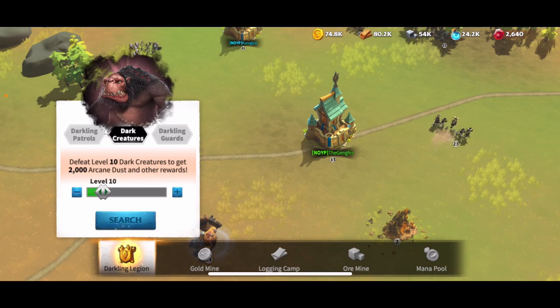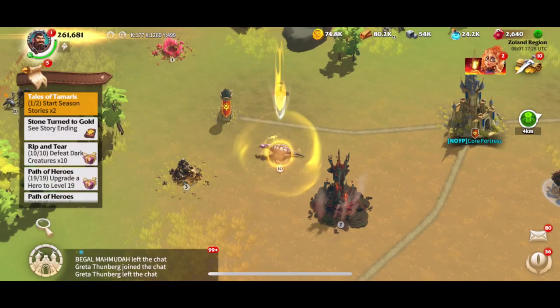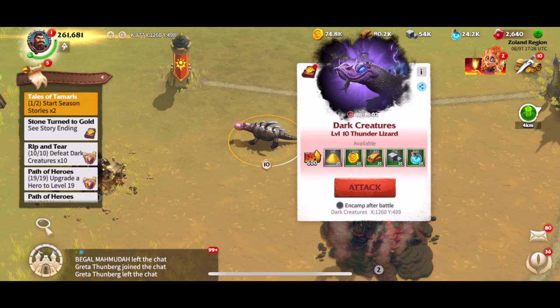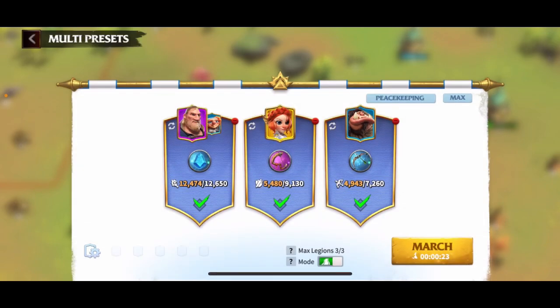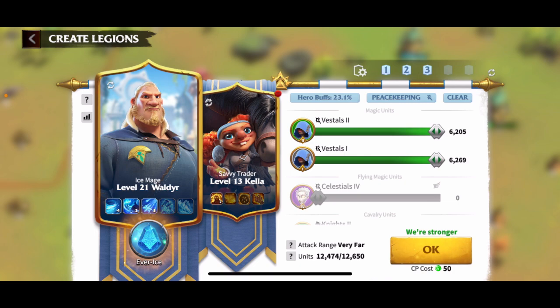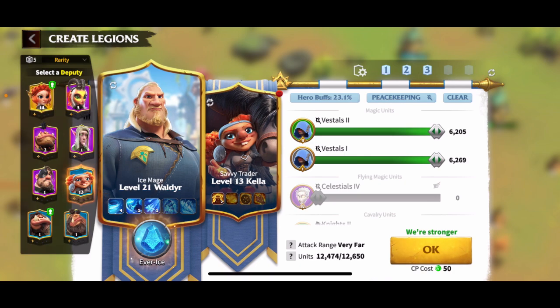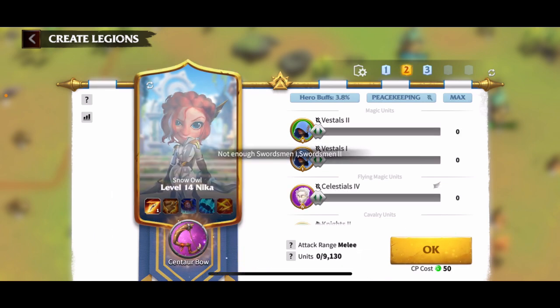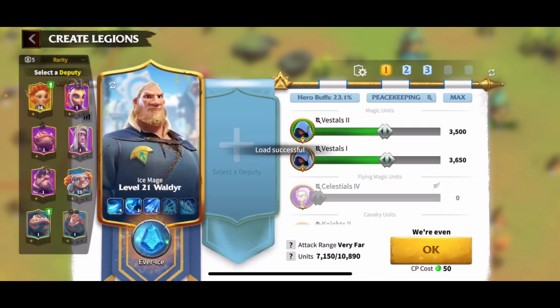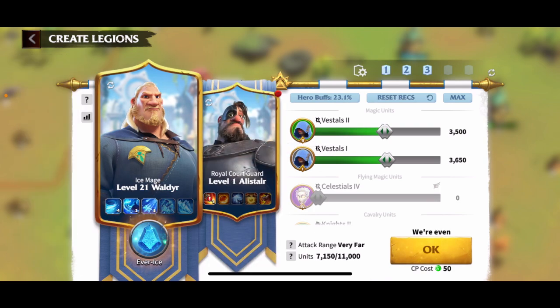We're going to show you exactly how that works right now. We're going to attack a dark creature level 10 — haven't killed this one before, so we'll get some first-down rewards as well. Going to multi-create here so you can see I have an assistant slot, and I'm going to grab Alistair — the guy with the badass eye patch like a pirate. I went with a level one because I want to show you he's actually going to level up after this.